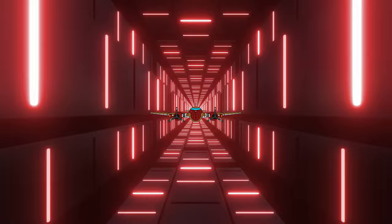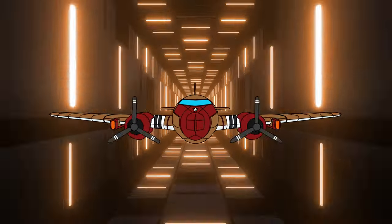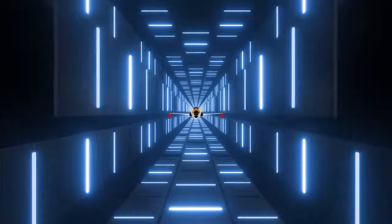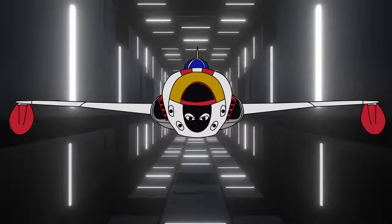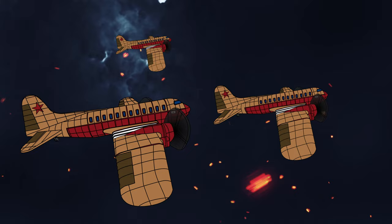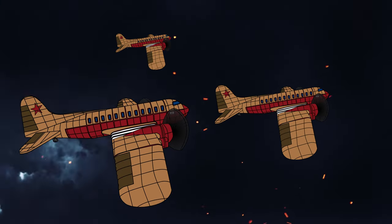The Skytrain has a crew of four — a pilot, co-pilot, navigator, and radio operator — and a human cargo capacity of 28 fully kitted-out soldiers, so space is at somewhat of a premium. Make sure to keep your ticket handy and ready to be punched, lest you be thrown out of the craft early. She should be approximately 17 feet tall, 64 feet wide, and boast a rather impressive wingspan of 96 feet.